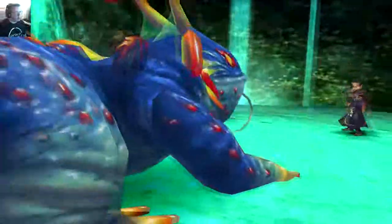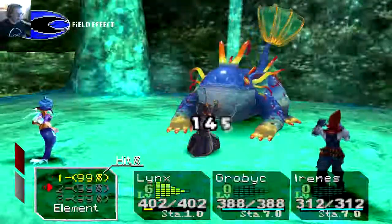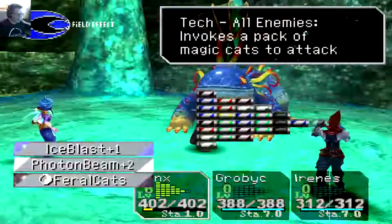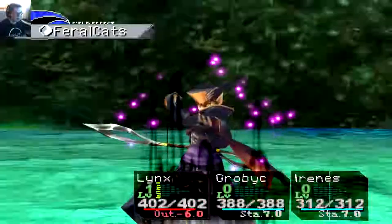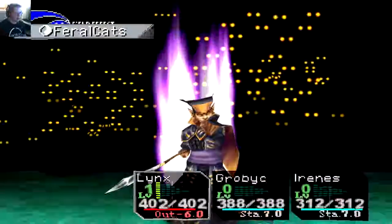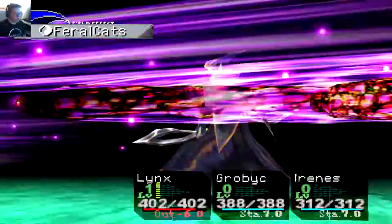I know he has a strong ward ability, so I will have to watch out for that. Kind of keep myself constantly healed just in case. Alright — try to hit that three. Nice. Two good hits right off the bat. Let's use Feral Cats — that'll put Lynx quite low, but I think just getting some hardcore damage right away. He's not going to hit too hard in the beginning anyway.